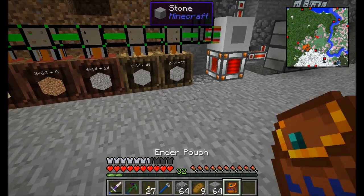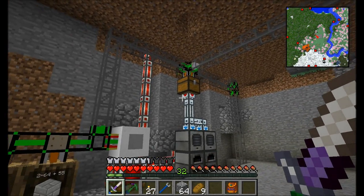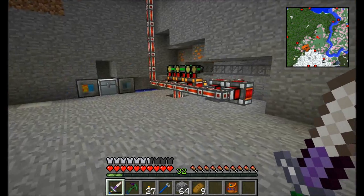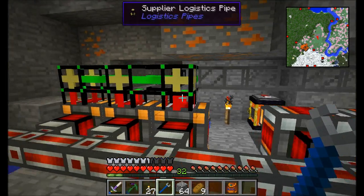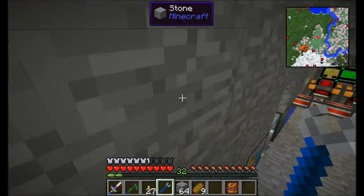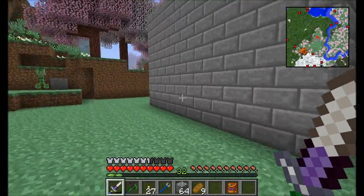So if I had, for example, some stone bricks and I went ahead and did that, we should see stone bricks entering into the pipe and making its way to the appropriate location. Pretty cool, huh? I also set it up so that we've got a nice little sorting system going on here and automatic stocking of charcoal. This charcoal connection is hooked up over to my Steve's Carts tree farm so that anytime we need charcoal to power our steam engines, we easily can. Pretty neat.